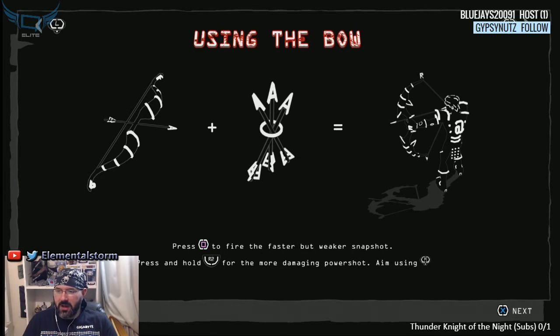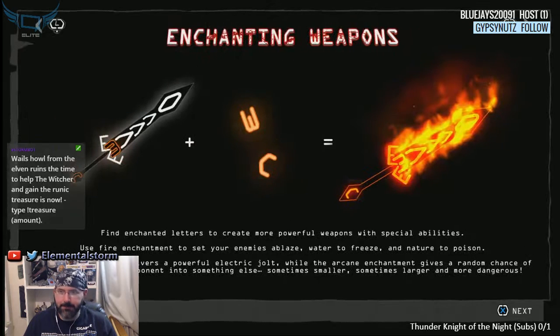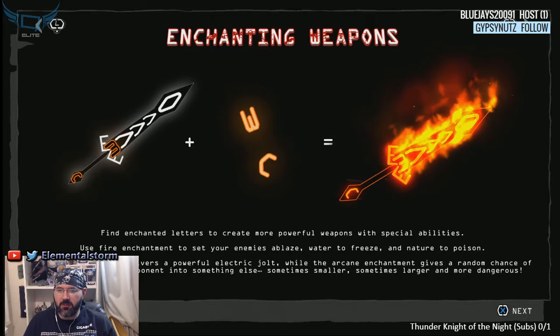Press to fire faster but weaker snapshot, hold for a more damaging power shot. Crafted weapons: to craft a weapon you must find a weapon codex and the required letters for that codex. Equip crafted weapons in the inventory by assigning them to slots. Find enchanted letters to create more powerful weapons with special abilities — you find letters, I like that.